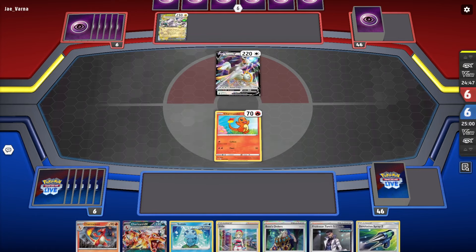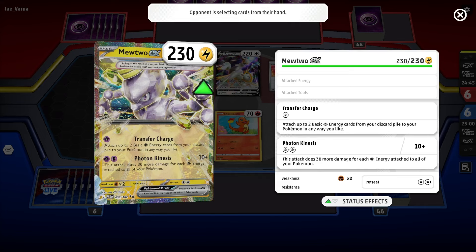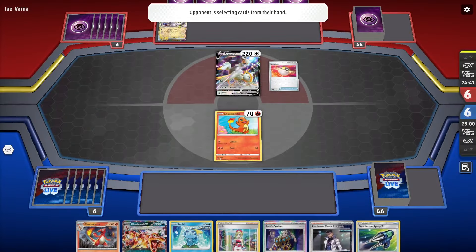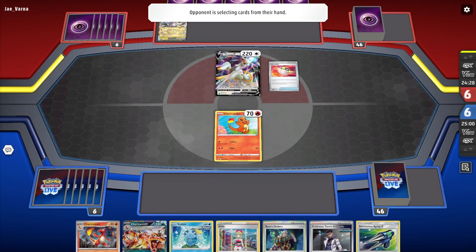Irida. Mewtwo. He's pretty solid and he's an EX. So Arceus has to accelerate a bunch of energies either to himself or to someone else. The big thing is they need to get one energy attached to the Arceus V so they can attack next turn, take a knockout, and accelerate energies. That's what they want to do — I could be wrong, but generally that's the goal.